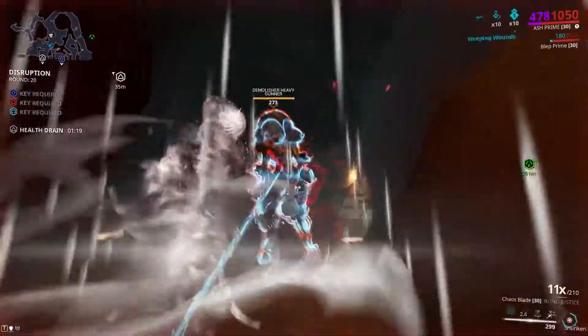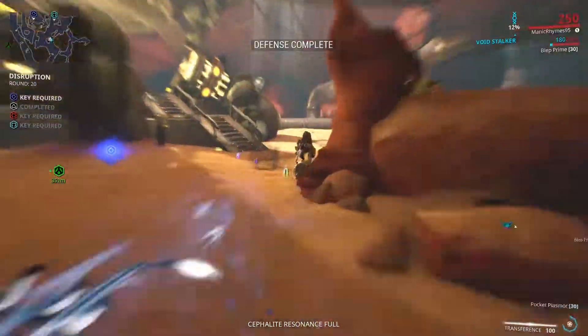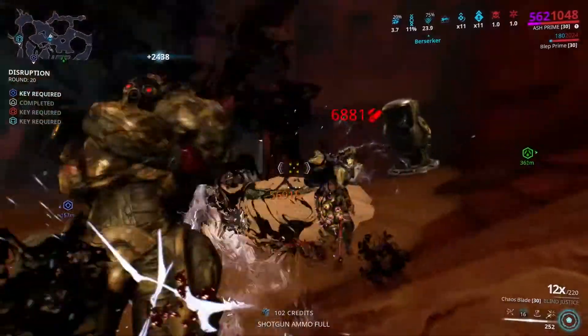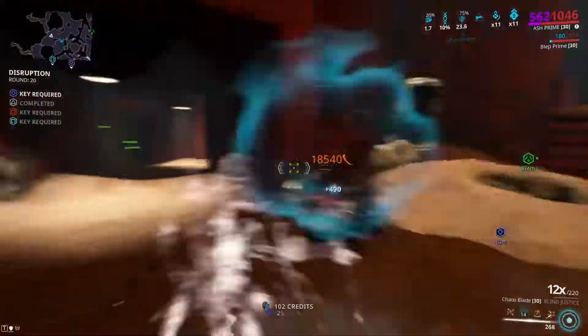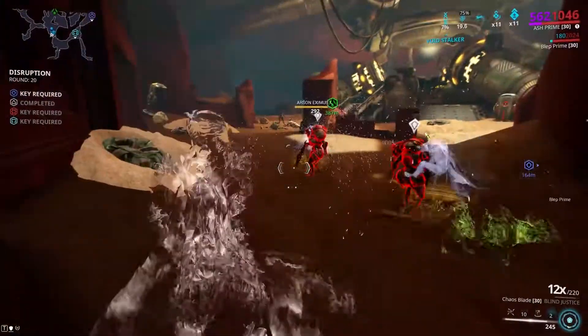Use this as a template for your own Ash build. And if you need Meso Relics, Olympus on Mars is where you go, because it spawns nothing but Meso Relics after about round two.